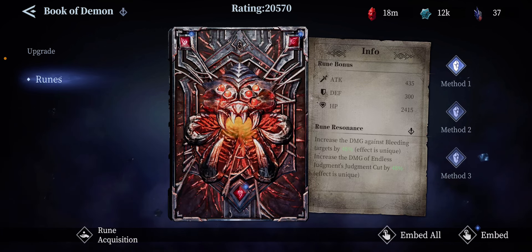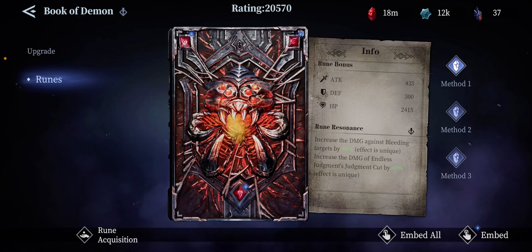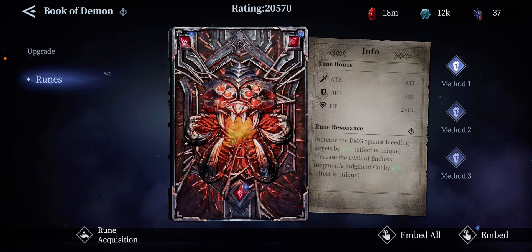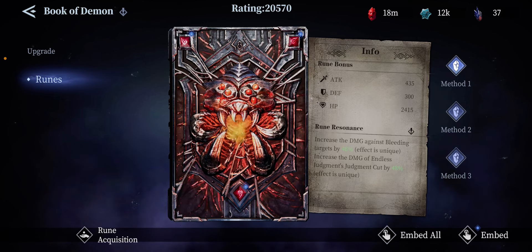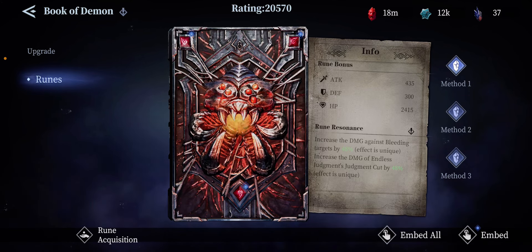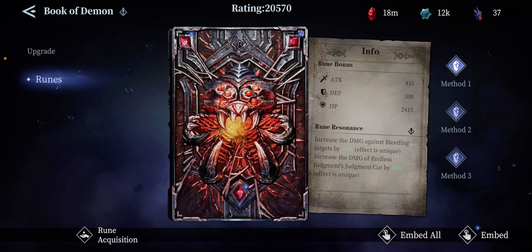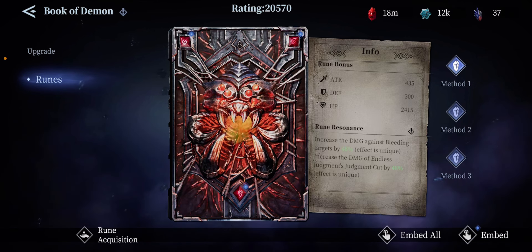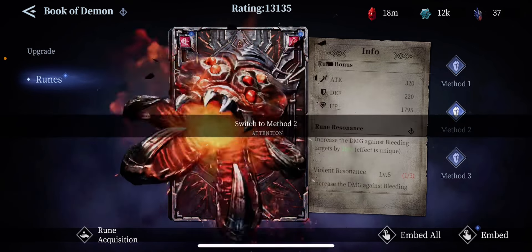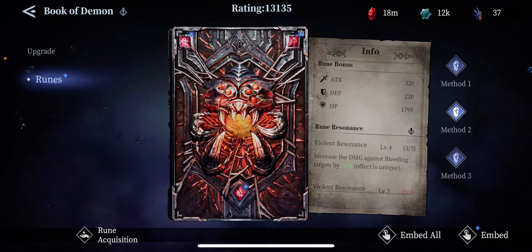Look at the second part: 'Increase the damage of Endless Judgment's Judgment Cut by 48 percent.' So you get another 48 on top of whatever rank he is — S, SS, SS Plus, EX — and on top of that, your cards all apply together.